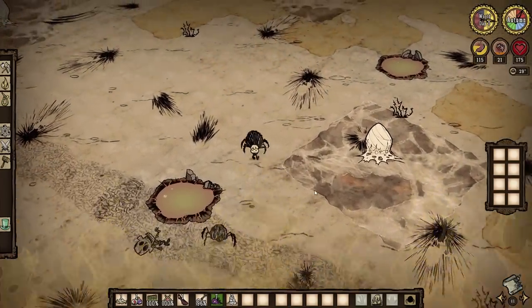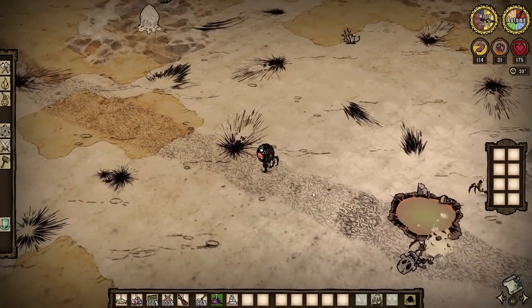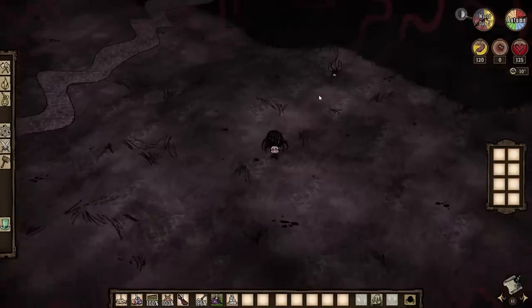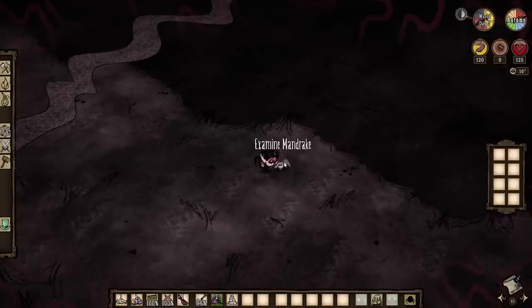The rest of autumn is very boring — the process of killing spiders for food and exploring an empty map repeats itself, so I will skip to the more interesting parts. I find a mandrake right before the start of winter, which I will save for emergencies.